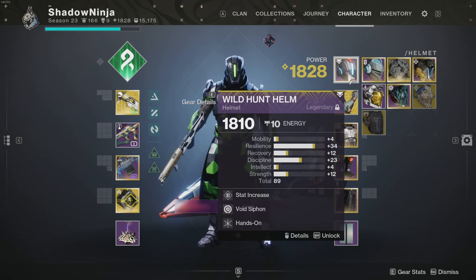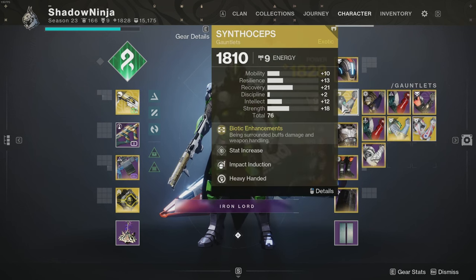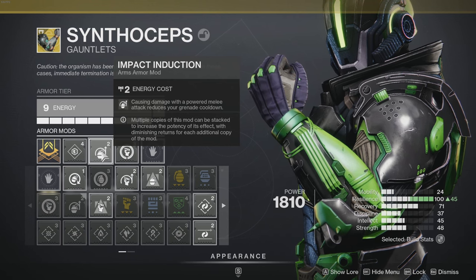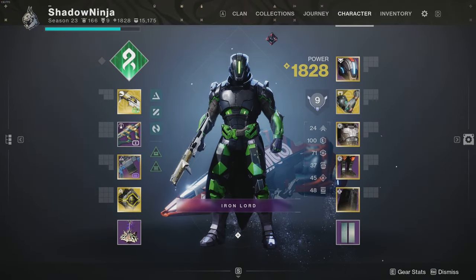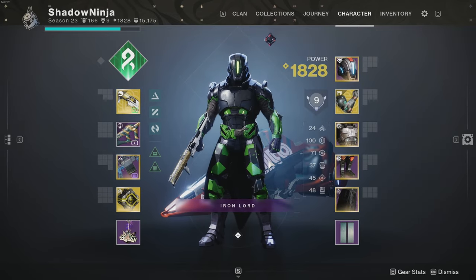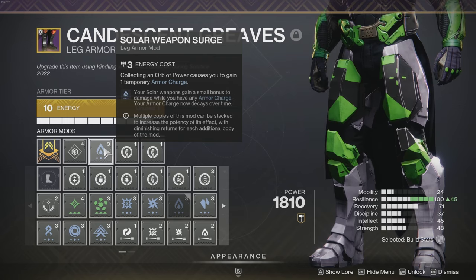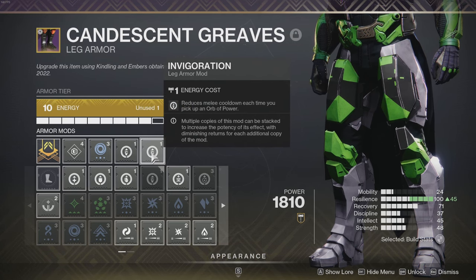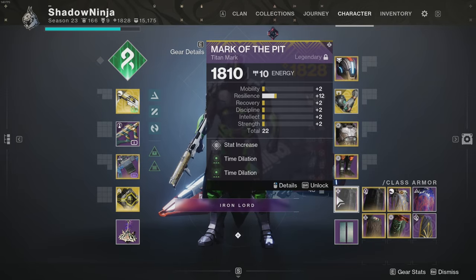For mods on the helmet, Hands-On is the main one to use, plus a siphon matching your primary - void siphon since we're using Recluse. On Synthoceps we have Impact Induction and Heavy-Handed: Heavy-Handed creates orbs of power from powerful melee kills, and Impact Induction reduces grenade cooldown when you deal damage with a powerful melee. For the chest, just one resistance mod and reserves. For legs, a primary weapon loader and two Invigoration mods - reducing melee cooldown each time you pick up an orb. For the mark, two Time Dilation mods.